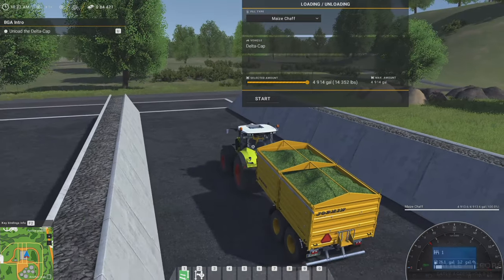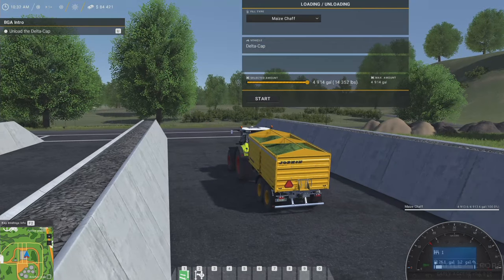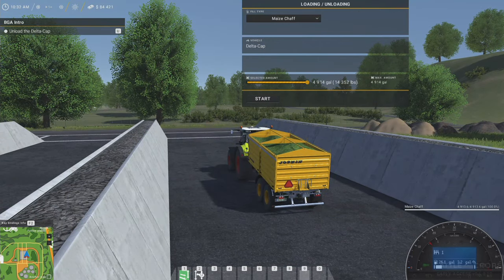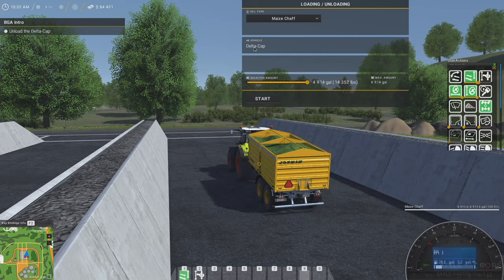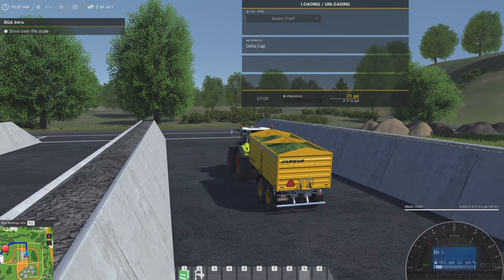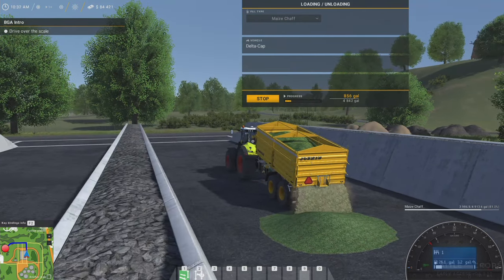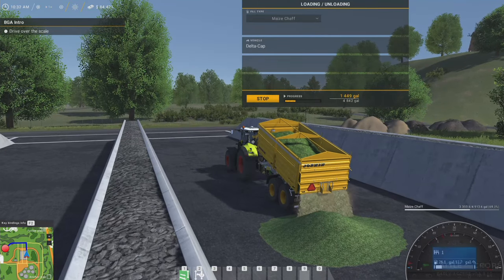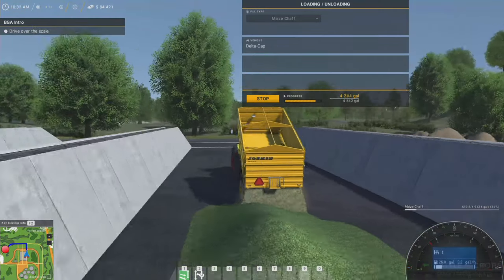I'm actually going to hop outside for this. I believe it actually dumps where you put it instead of having a static heap. Unload the delta cap — alright, so we're on that fill type. That's the only fill type we have: delta cap. And we're going to unload everything. It started filling before the animation started, but whatever — yeah, it is like a dynamic heap now. That's kind of cool.